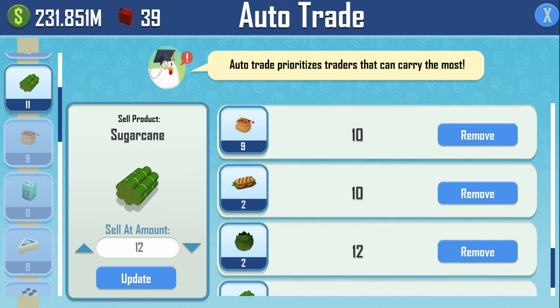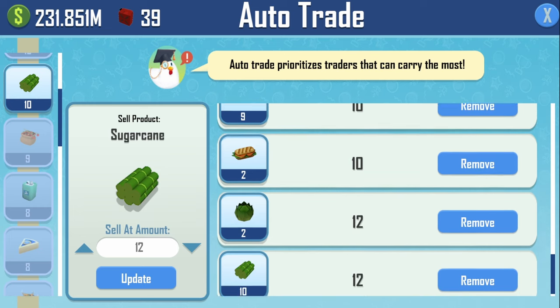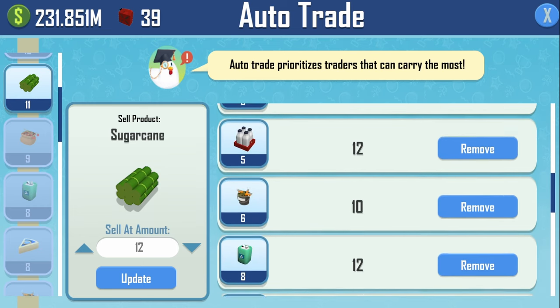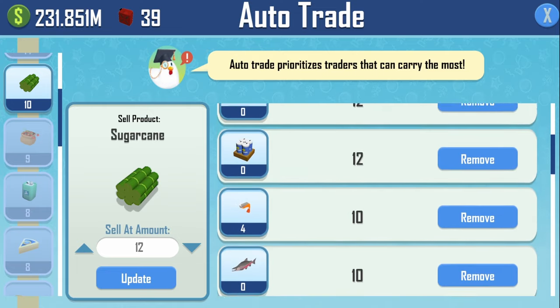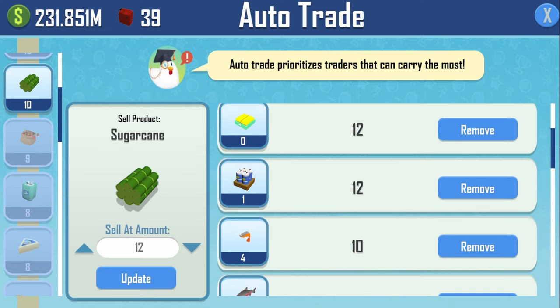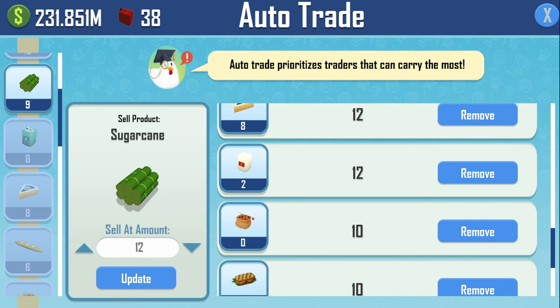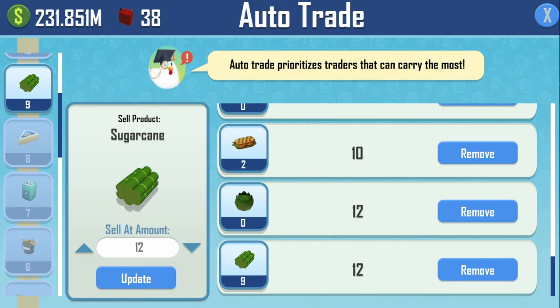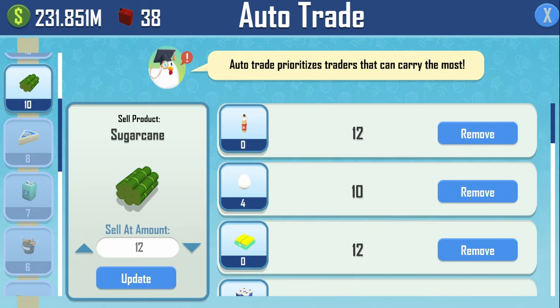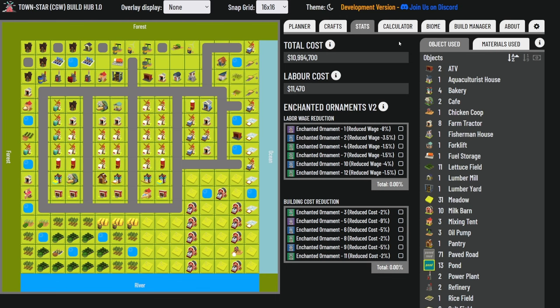For auto trade: I don't have energy, wood, lumber, or gasoline on auto trade — everything else is on auto trade at quantities of either 10 or 12. Mostly it's crops at 12, with the exception of tomatoes. Some items are also at 12 but could just as well be 10. I'm not going to go over every single item; I'm just scrolling through so you can see it.